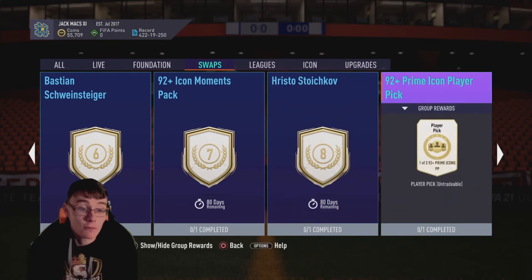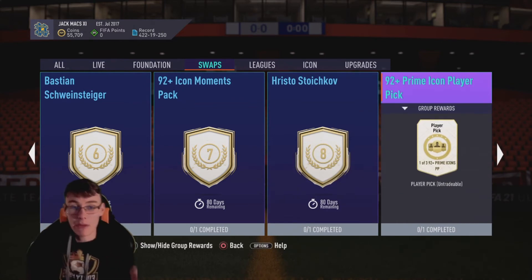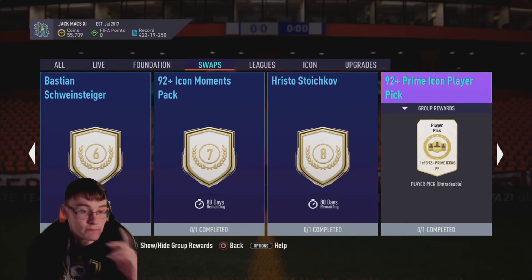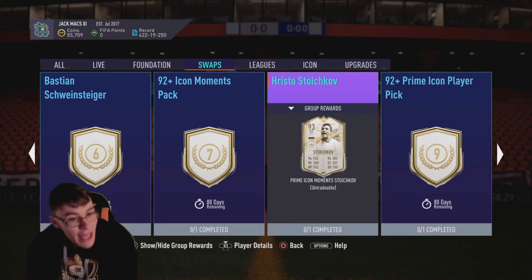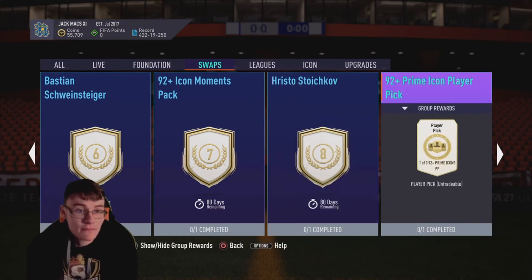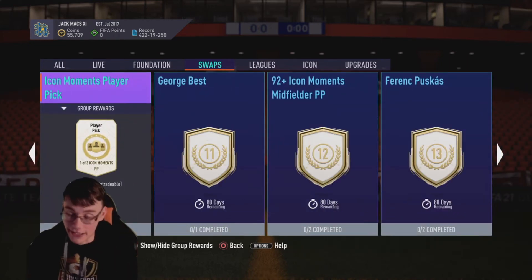We move on to a 92-plus Prime Icon Player Pick. Don't get drawn in by the player pick aspect, because you can still get three poor options here. It is a player pick, so getting three choices does increase your luck of getting someone good. Player picks I always like on FIFA, but if you're planning on grinding all the tokens, I'd say stay away and move into more of the later options.